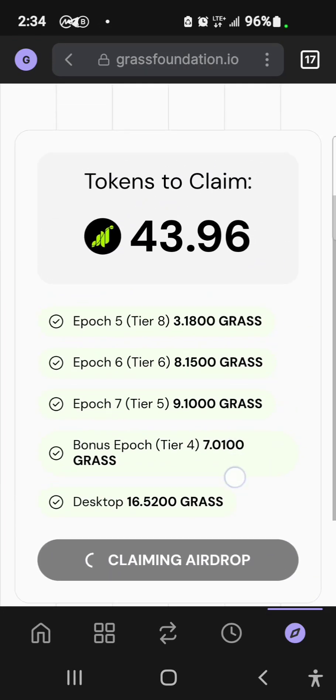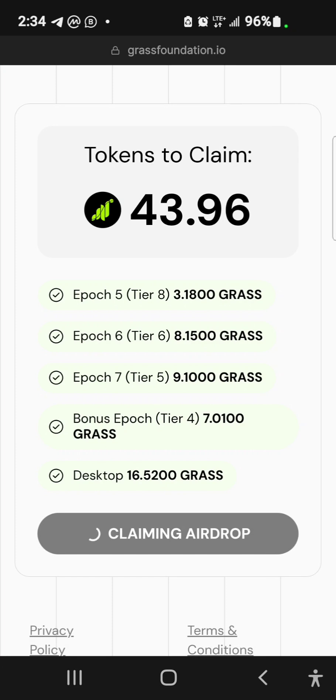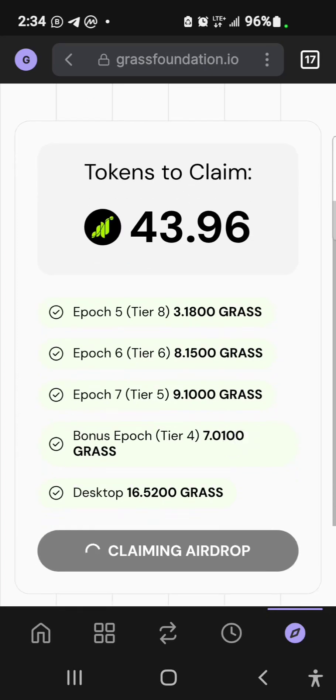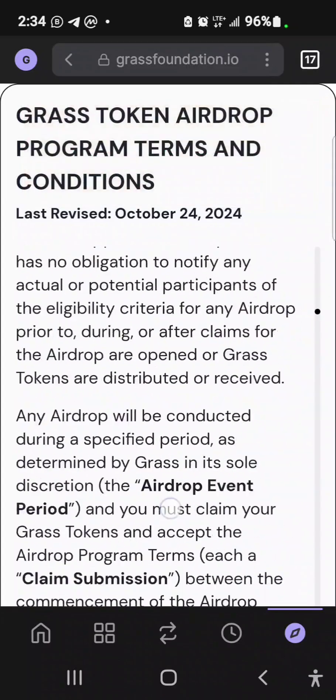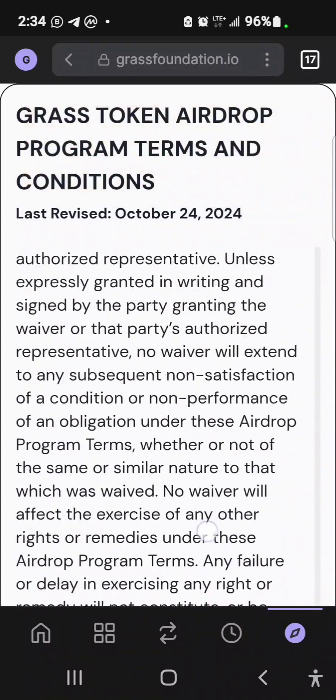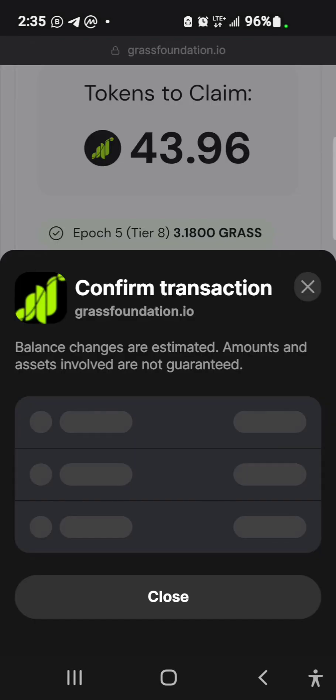From what I noticed, the gas fee is very minimal — I saw about 0.0001 Solana. The claiming is still loading. I think the network is really poor, or it's just because everyone is trying to do this at the same time. Okay, it failed — let me try again.